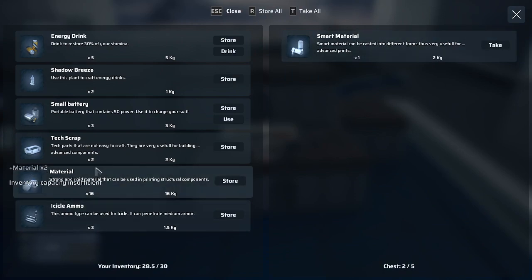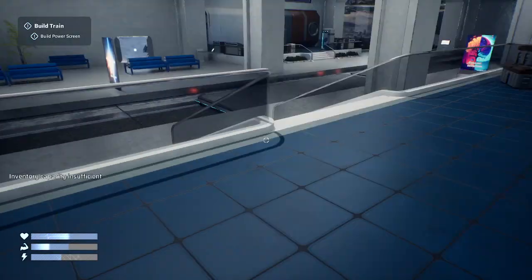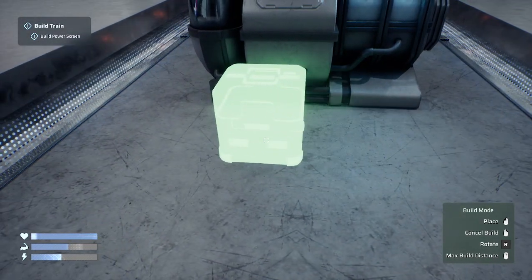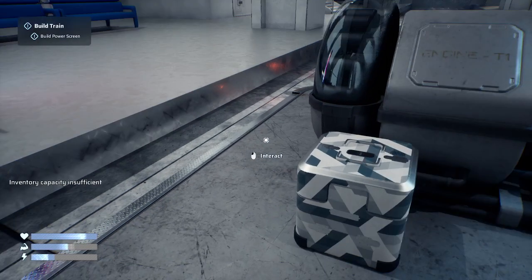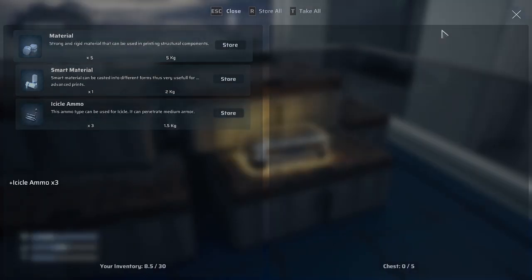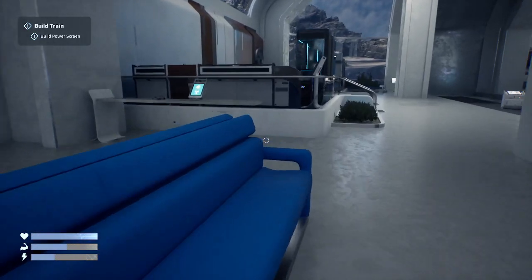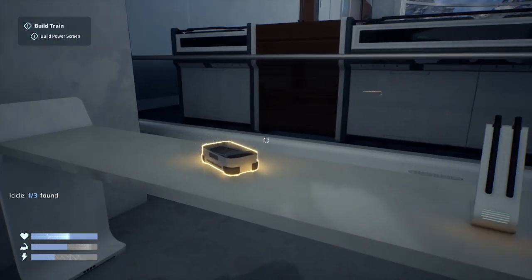Let's go store — we'll take those, insufficient capacity, that's fine. Others — I need a small chest. You can hit Escape and it will close the menu. Anything else I need to steal from this place? You can charge used small batteries using a charger — that's perfect.